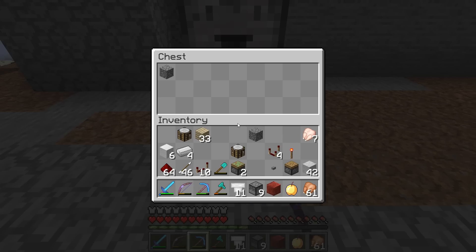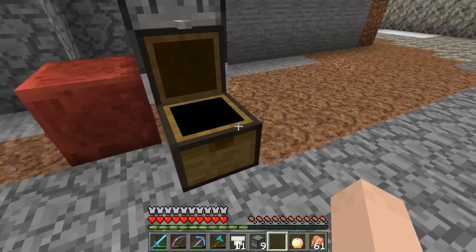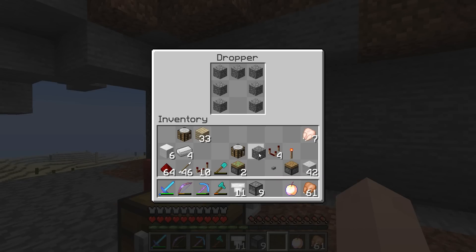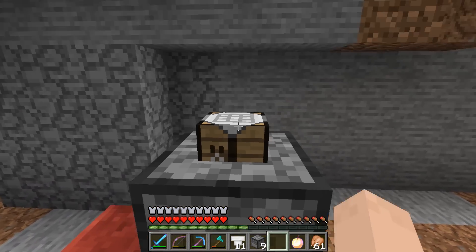Let's go ahead and turn this thing into a custom crafter. That's just going to suck my items through - let's block that hopper off real quick so it stops doing that. Need to have it hold the items long enough for us to make this thing into a custom crafter. It's got to be a dropper inside of a dropper. Custom crafter - perfect.